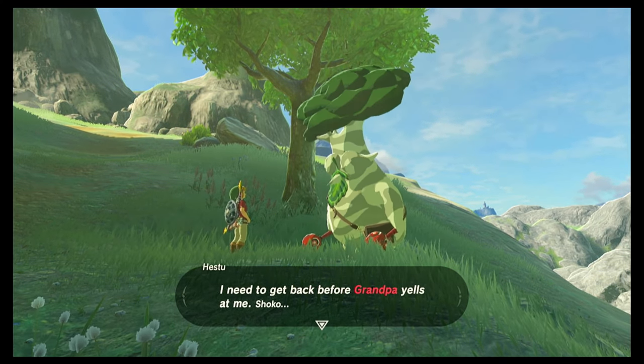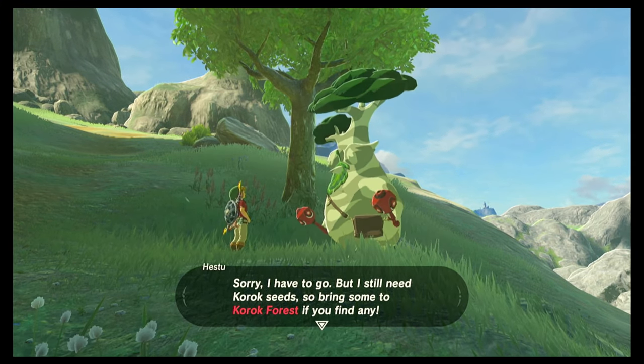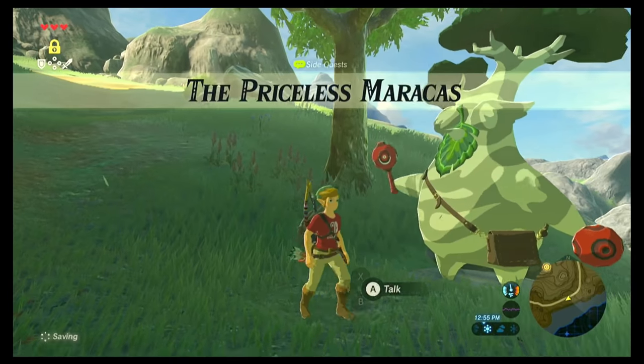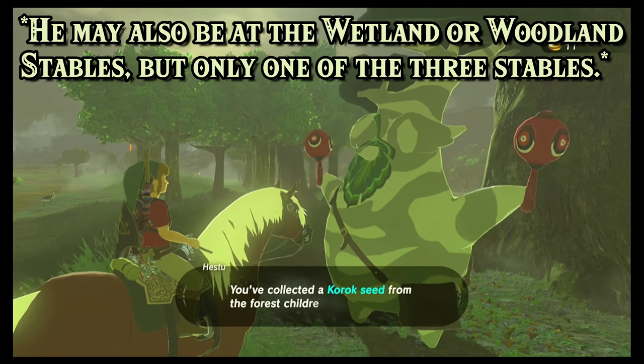Hetsu says he needs to get back before Grandpa yells at him and apologizes that he has to go, but asks you to bring more Korok seeds to the Korok Forest if you find any. That completes the Priceless Maracas side quest. He'll be at the Korok Forest after he leaves here, but you can also find him at the Riverside Stable.